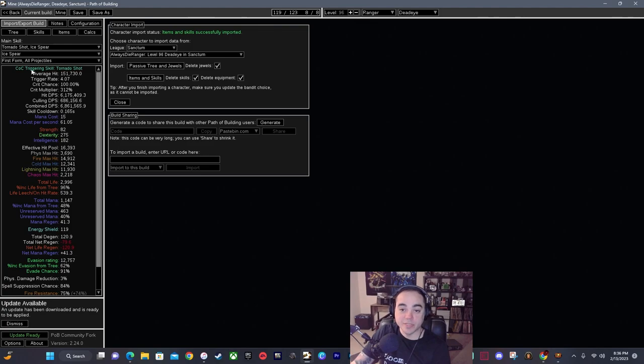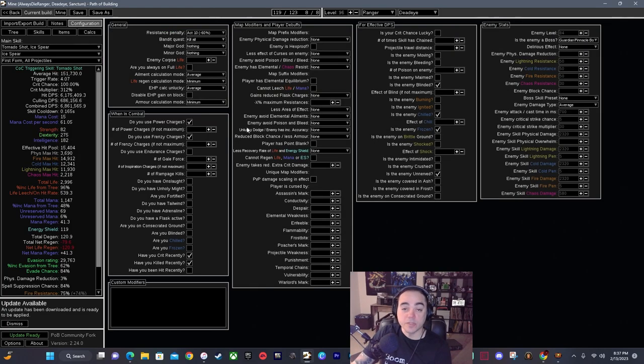Pulling up the build: 6.8 million combined DPS in first form with all projectiles, so you don't get the increased crit strike chance or the distance bonus — that's generally the form you want Ice Spear in. It's super glass cannon — you're going to die a lot, definitely not hardcore viable. It takes knowing the boss mechanics to win, but you do deal a significant amount of damage. For configuration: power charges, frenzy charges. With onslaught added it's about 7.4 million — roughly 600k additional damage. For pinnacle boss settings with the enemy blinded, chilled, frozen, and Unnerved, you're doing about 2 million on uber pinnacle bosses, so you can do ubers, you just really have to know the mechanics.